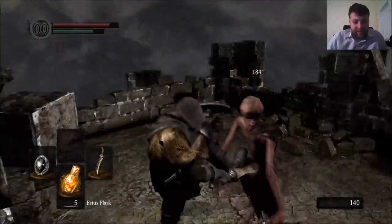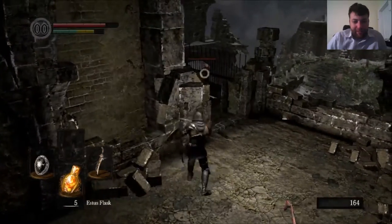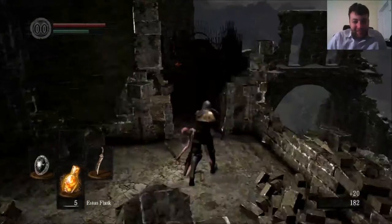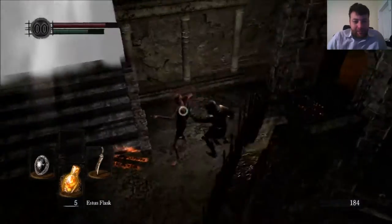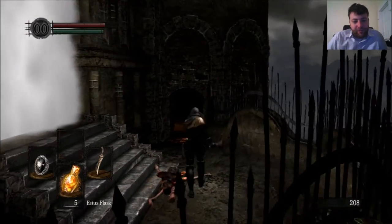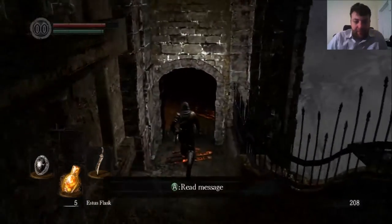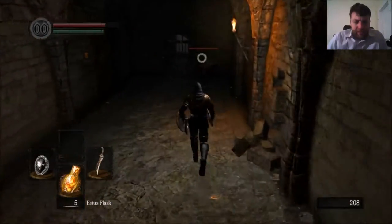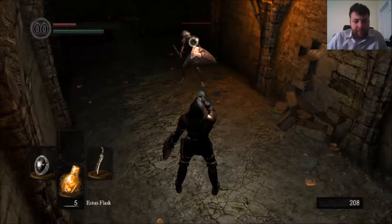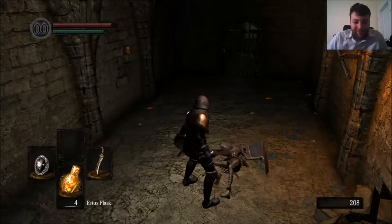Let's practice my backstabs — seems like I still got it. Can I parry? I cannot parry yet, I'm not that good. The number one thing people have trouble with on backstabs is they try to backstab with their shield up, and it will not let you do that. You have to drop your shield completely, leave your guard down for a moment before it will let you commit the backstab. Let's see if we can parry him — yes I can! Always a great feeling.